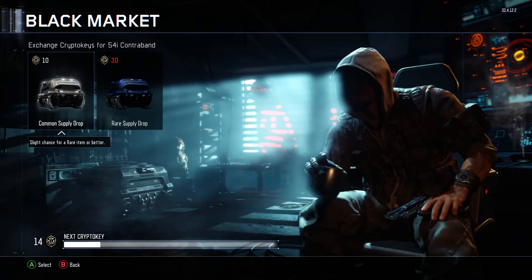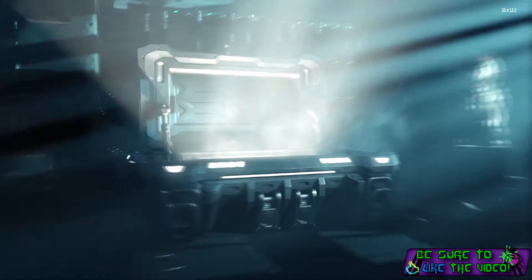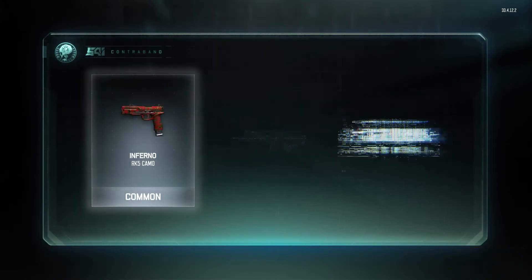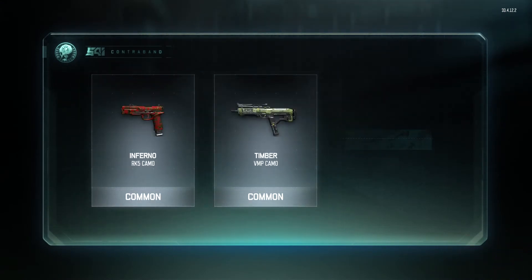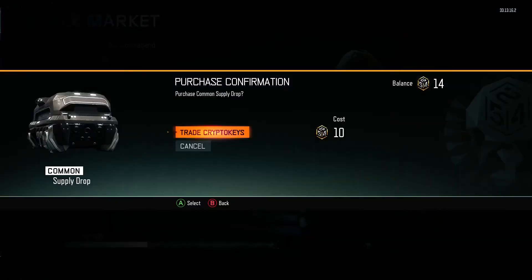Moving on to the next one. It seems like it's actually more beneficial to open more commons than one rare. We've got the inferno camo for the RK5, timber for VMP, and stealth for the Razorback — nothing too special, pretty standard stuff, and they don't really look that great.